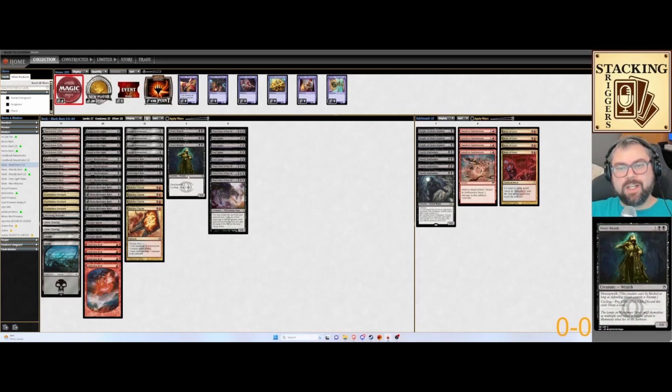We have three Street Wraith — they could be Soul Spike fodder or just card draw if you need it later down the road. And then we've got a lot of one-drops here. One-drops being Bump in the Night: one mana, target opponent loses three life. It's your black Lightning Bolt.